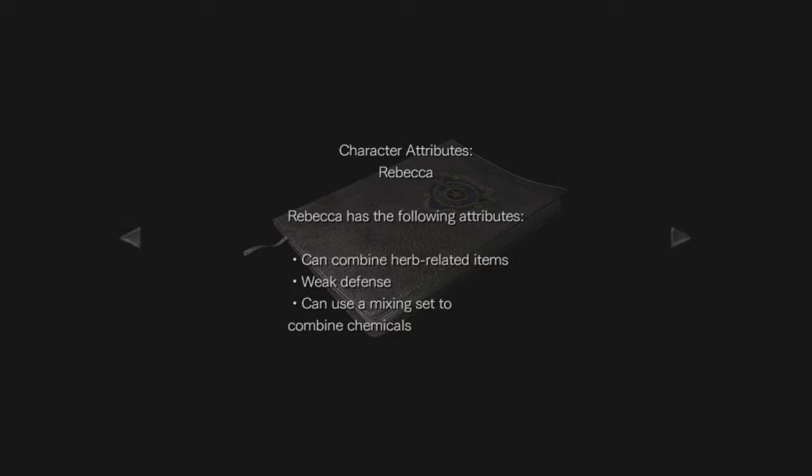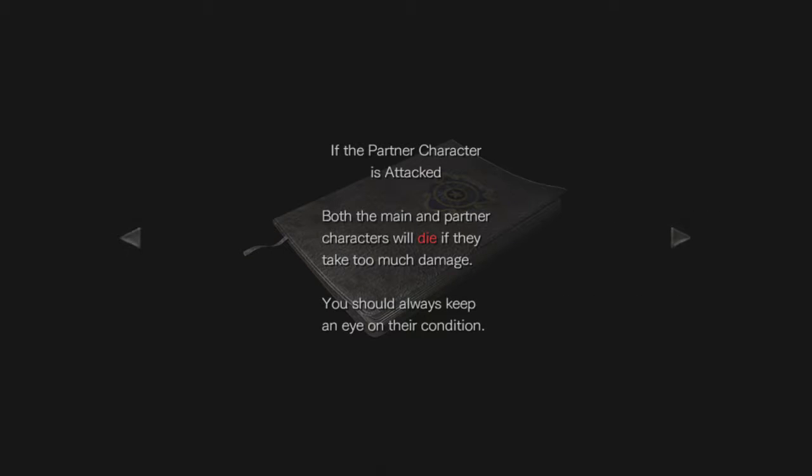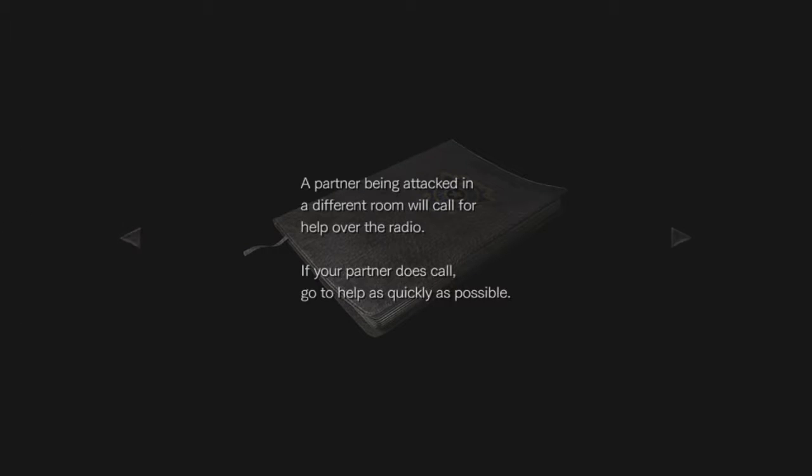Becca has the following attributes: can combine herb-related items, weak defense, can use a mixing set to combine chemicals. Billy cannot combine herb-related items, has strong offense, and can push many large objects. Both the main and partner characters will die if they take too much damage, so you should always keep an eye on their condition. A partner being attacked in a different room will call for help over the radio.